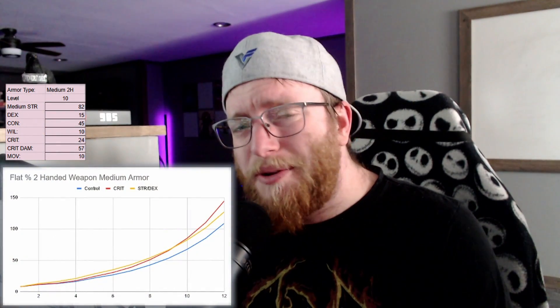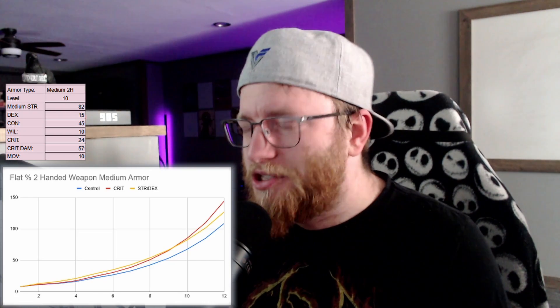Finally, for the main DPS units — medium armor two-handed strength weapon users: on a flat percent two-handed weapon, crit outscales raw strength damage around level 10. On a 20% two-handed medium armor weapon, crit starts outscaling at level nine. And for a 40% two-handed medium armor weapon, crit starts outscaling right around level eight.